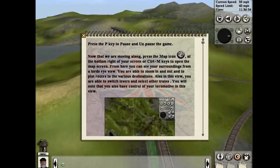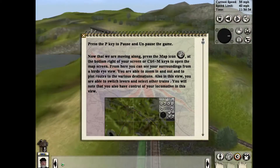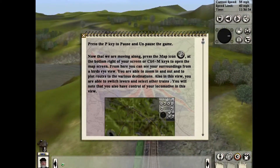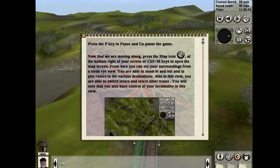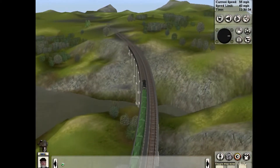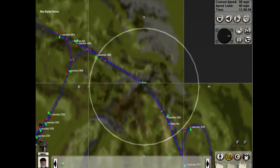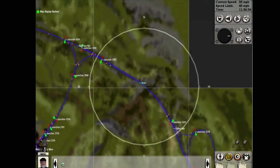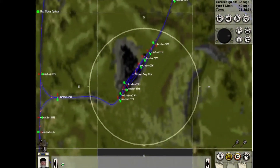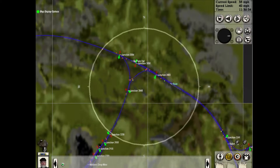Now that we are moving along, press the map icon at the bottom right of your screen, or Ctrl-M keys to open the map screen. From here, you can see the surroundings from a bird's eye view. You are able to zoom in and out, and to plot routes to the various destinations. Also in this view, you are able to switch levers and select other trains. You will also have control of your locomotive in this view. That's my driver down there — that's the homie.